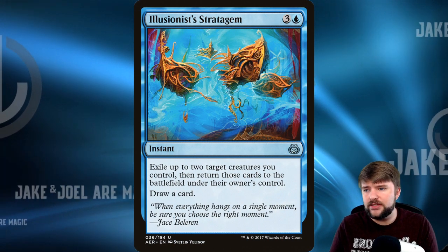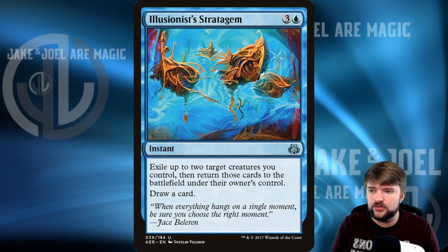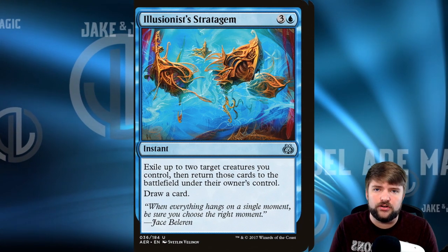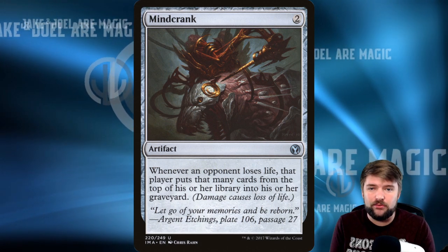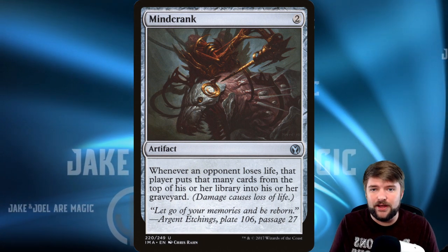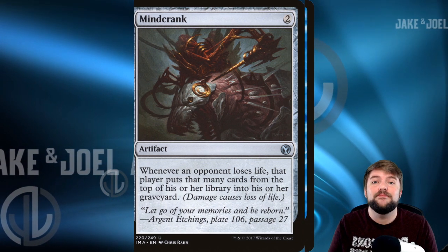With Garuda and Sakashima on the battlefield, let's play Illusionist's Stratagem: 4 mana, exile up to two target creatures you control, then return those cards to the battlefield under their owner's control. We get the triggers again, and Illusionist's Stratagem draws a card so it replaces itself. Minecrank: we're going to be milling everybody with Garuda and then looking in their graveyard for creatures we want to return. If Minecrank is on the field and we're milling everybody, whenever an opponent loses life that player mills that many cards, giving us more choices.